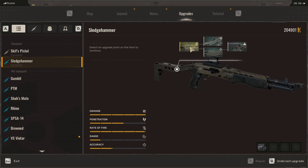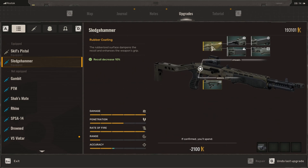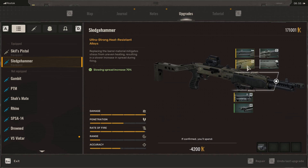Hi everybody, in this video I'm going to show you how to get the sledgehammer — basically the best, if not among the best, shotguns in the game. After I used the mod for increasing the weight, I can try so many weapons now and I realized how amazing shotguns are. This is the sledgehammer, and once upgraded it's pretty crazy — just look at those stats: damage, penetration, rate of fire, accuracy.